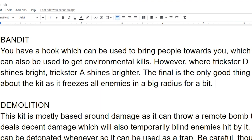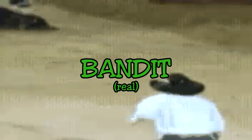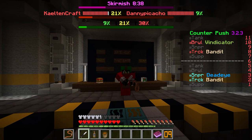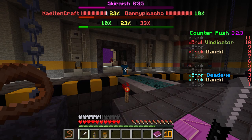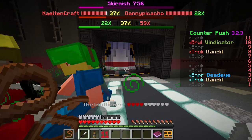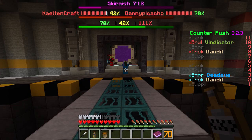You have a hook which can be used to bring people towards you. The new trickster kit is quite the interesting one. The hook, or lasso now, has been buffed to be consistent and is now a target system rather than a hook. The new abilities include dropping your main weapon which slows enemies and yourself in a radius, making it pretty easy to get a free kill by pulling someone and basically freezing them for your team.